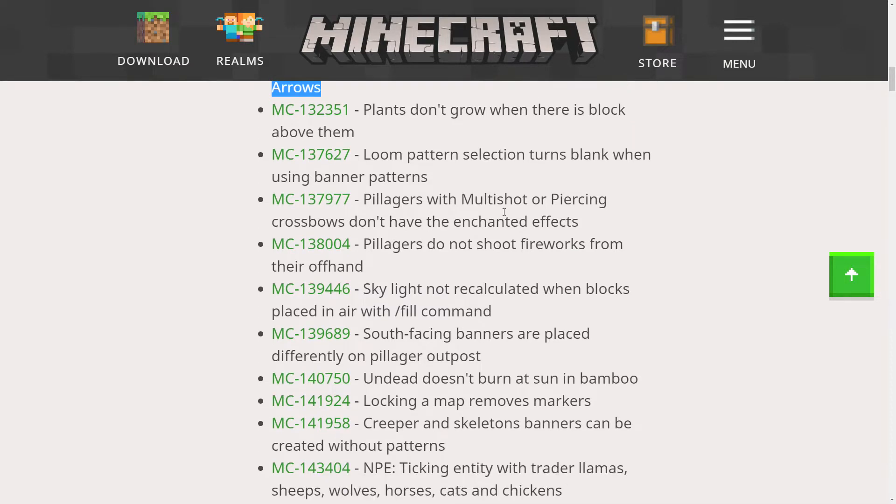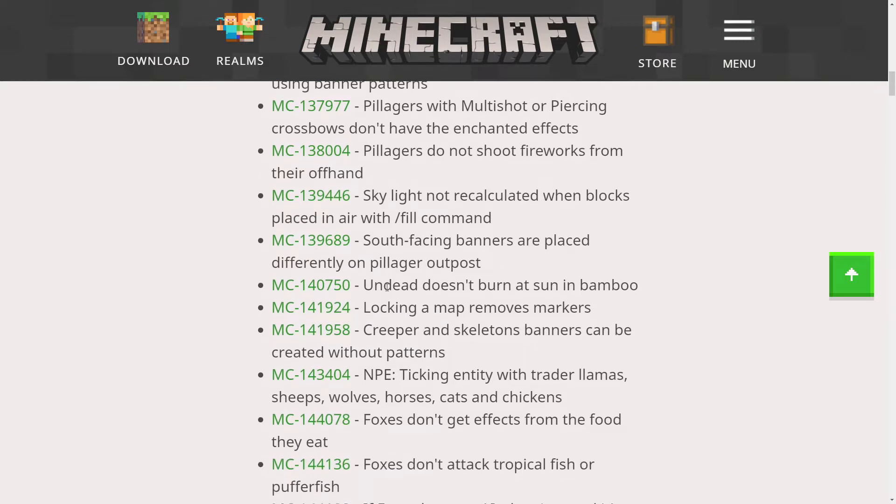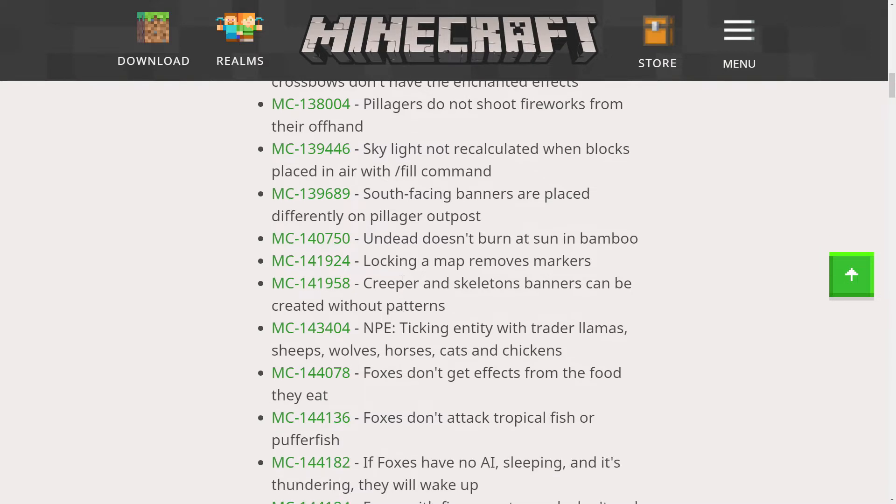Pillagers are extra evil now, especially with multi-shot where they can fire three arrows at your face at the same time. Pillagers do not shoot fireworks from their offhand. Skylight does not recalculate when blocks are placed in air with the slash fill command. South-facing banners are placed differently on pillager outposts. Undead does not burn in sun near bamboo — I'm glad that's fixed because you wouldn't want a zombie near bamboo not burning, especially a skeleton. Locking a map removes markers — that's a very good one that they fixed.